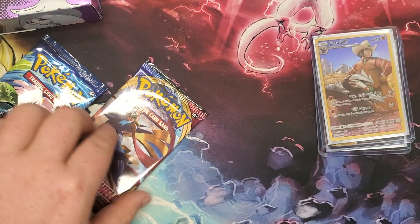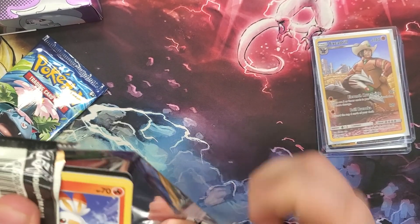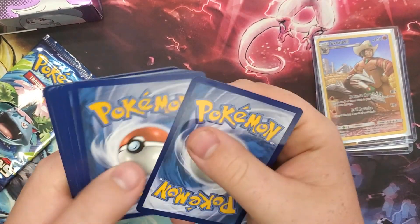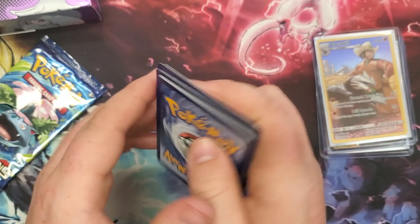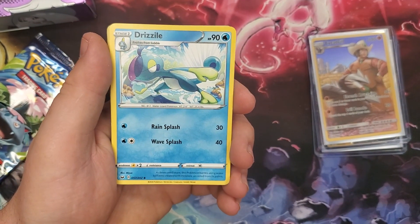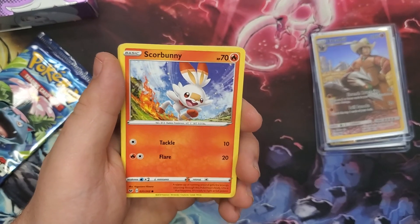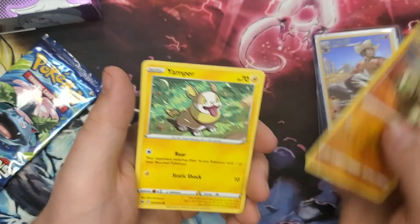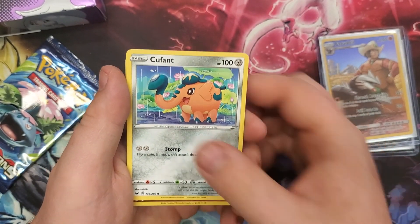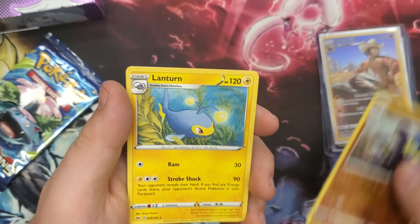Sword and Shield pack: code card, another Lightning Energy, Team Yell Grunt, Drizzile, Galarian Stunfisk, Scorbunny, Silicobra, Yamper, Grookey, Cufant, a Reverse Rare Grapploct, and a non-holo Lanturn.